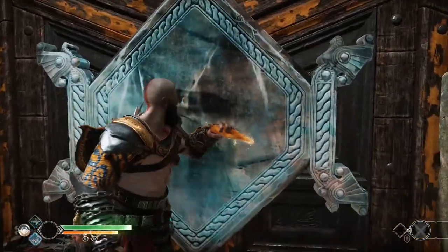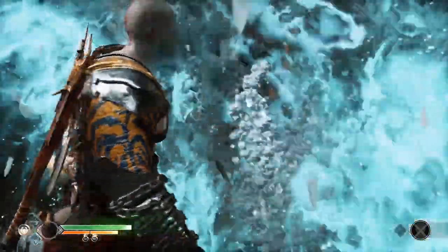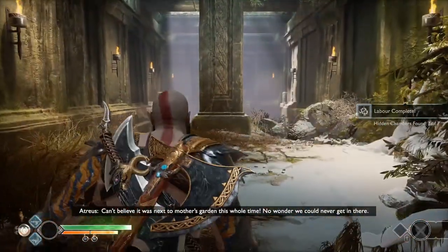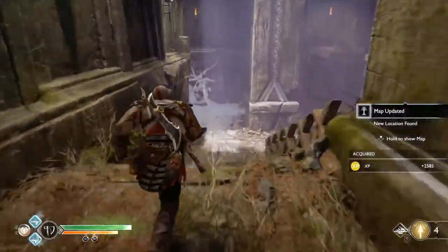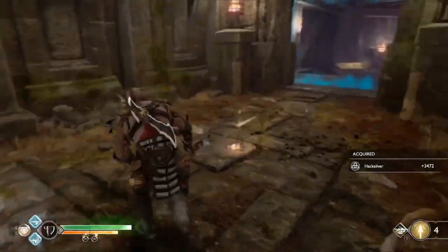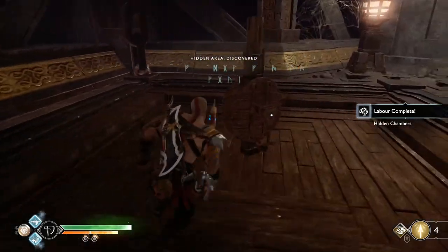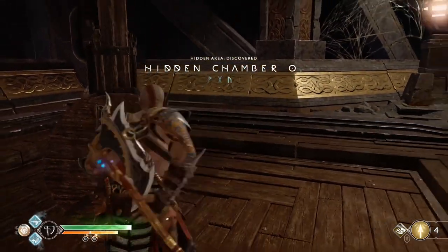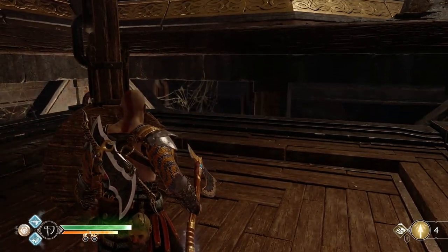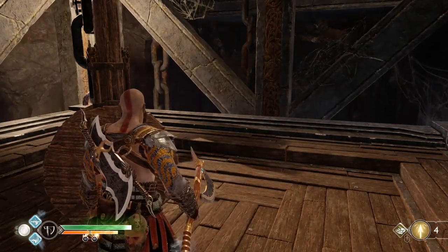This is the last hidden chamber — seven out of seven — and it's the only one without a Valkyrie inside. Down here we're going to complete a little challenge. When you come down the stairs, do a U-turn and there'll be some hacks over down the side of the steps. Come down here and jump on the lift, ride it down. There's a Realm Tier down here and a strong Raven at level eight, but it'll be no match for you.